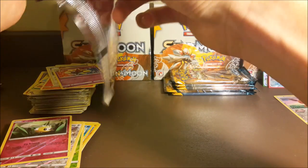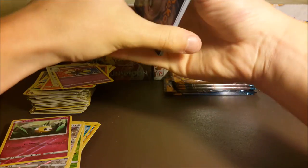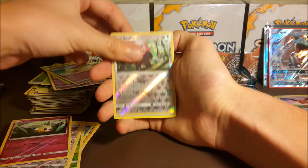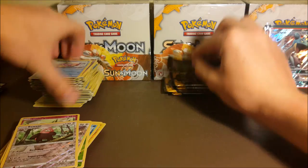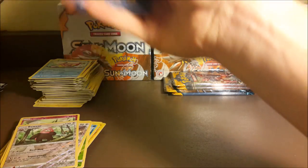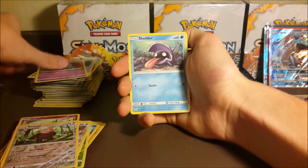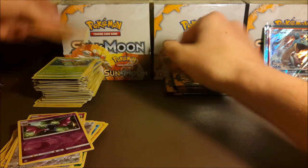Going to start flying through these packs since I feel we've gotten all the pools. Grass Energy, Energy Retrieval, Steenee, Spinda, Grubbin, Spinda, Grimer, Ralts, Drowzee, reverse Bewear, and a regular rare Bruxish. Five more packs including this one. Darkness Energy, Eradicate, Wishiwashi, Holowhim, Zubat, Shelter, Stufful, Paras, Caterpie, reverse Golbat, and a regular rare Palossand.